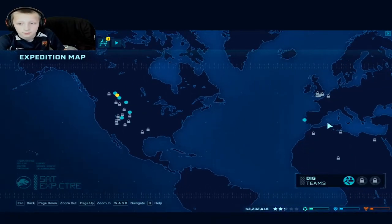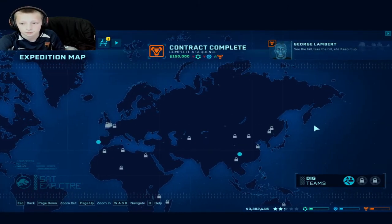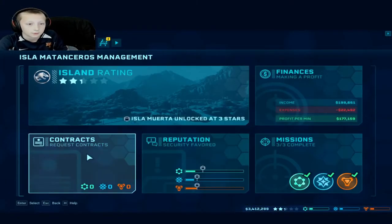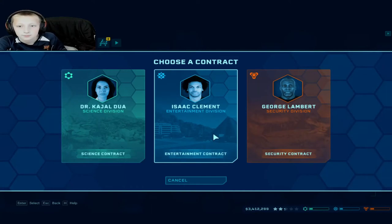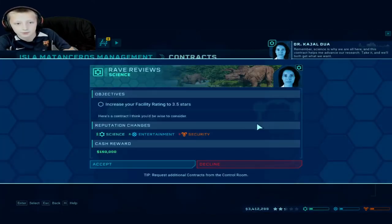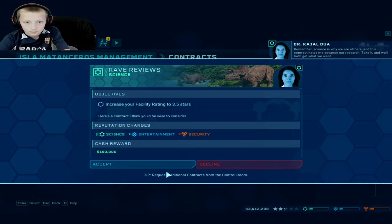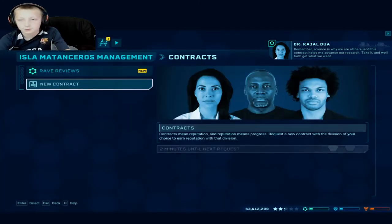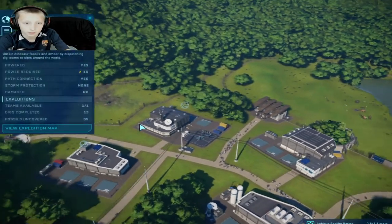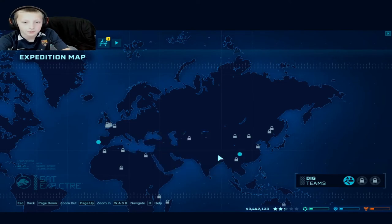What should we go for? Is there literally anything else? Okay, new contract. Let's do science because I haven't done one of the science ones in a long time. Science is why we are all here, and this contract helps me advance our research. I wish there was one where you could just get every dinosaur.